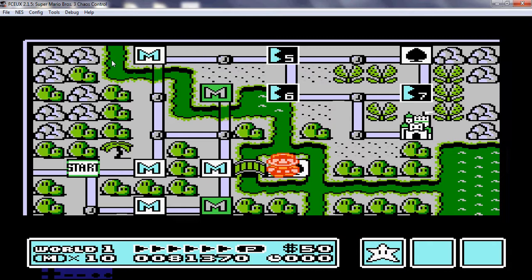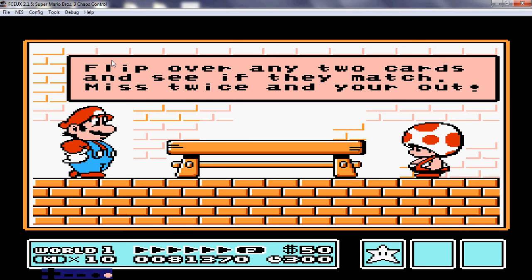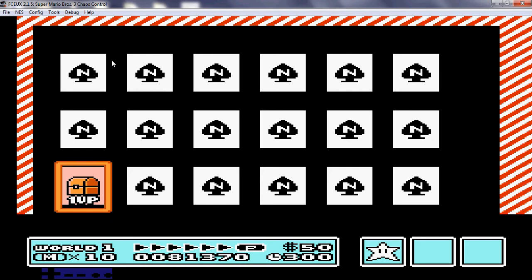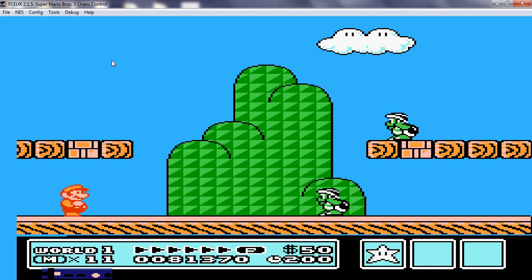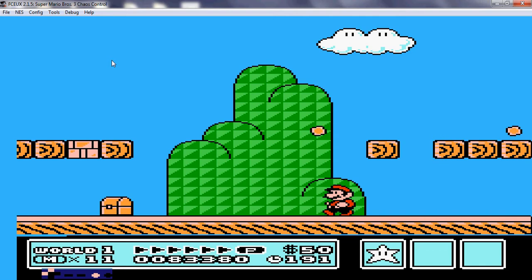Now I see cards. Let's see what goes on here. Flip over any two cards and see if they match. Hammer bro fight? No, a boomerang bro fight. A different boomerang bro place. That was interesting.